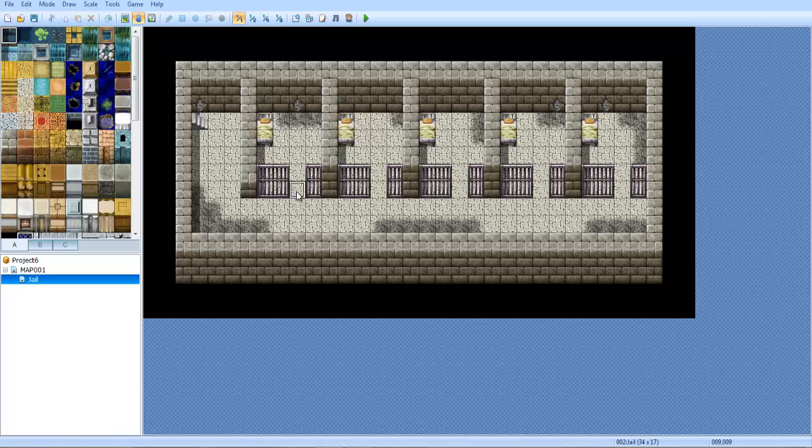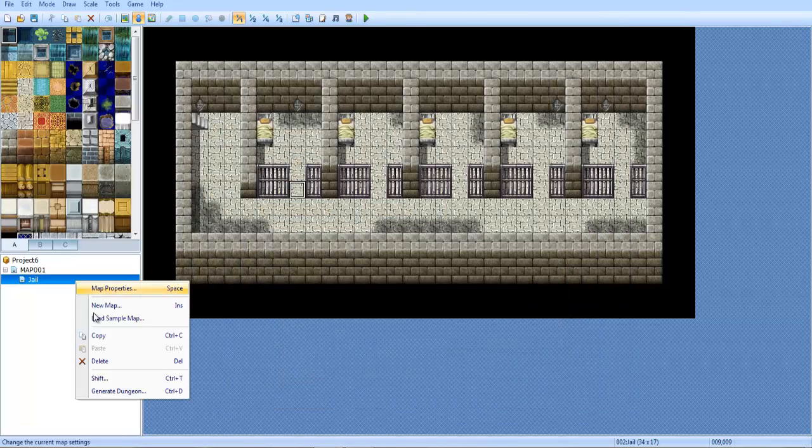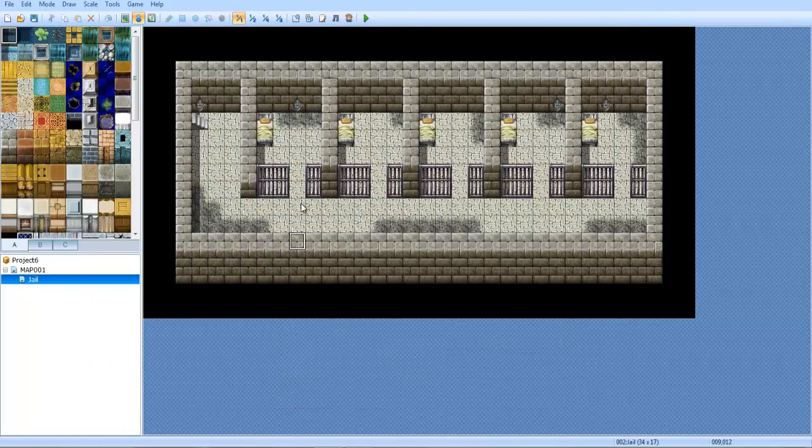So right now we're going to go ahead and create — you can load this map up by the way by right-clicking and loading the sample map as the jail map. I just used this for the example. So we're going to be making it to where you have to have a jail key to get into these rooms.